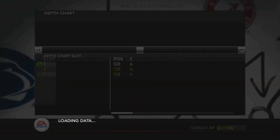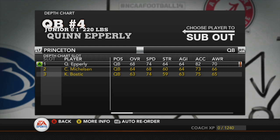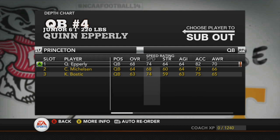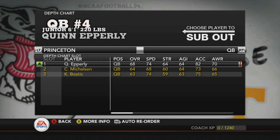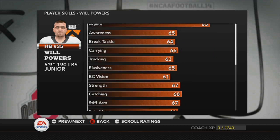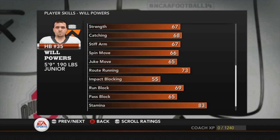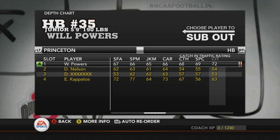Let's take a quick look at the depth chart. Starting QB is Quinn Epperly — not one of the smartest on the team, 70 awareness, but he does have some decent throw power to back him up: 75-73 for a 60 overall QB, not bad. Starting halfback is Will Powers — 87 speed, 85 agility, but all his other running back moves are not very good, and he's a 68 in catching so he wouldn't be a good receiver either.